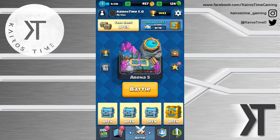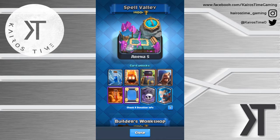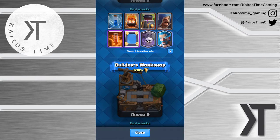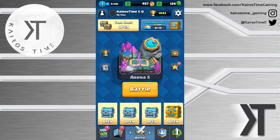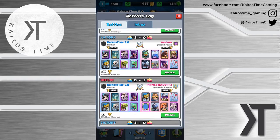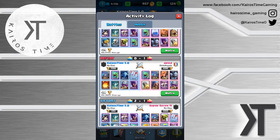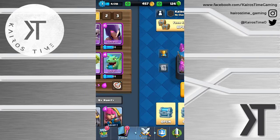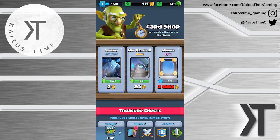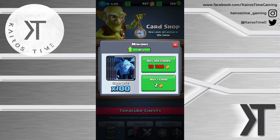Hello fellow clashers, it is Kairos time once again. Today we're going to be doing another episode of this let's play series. We're going to be playing in Spell Valley. I'm not sure if maybe we'll be able to push up and clear the Builder's Workshop. Now that I'm in Spell Valley, the matches have been becoming a little bit more difficult, as you can see right here. I'm still winning a lot with my deck, but it's definitely not easy.